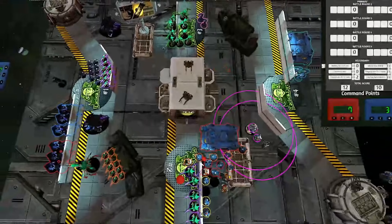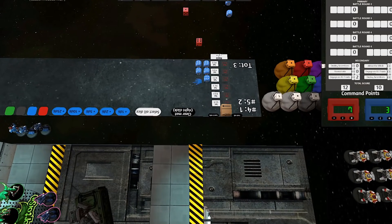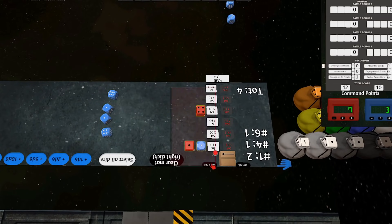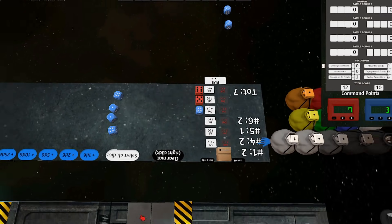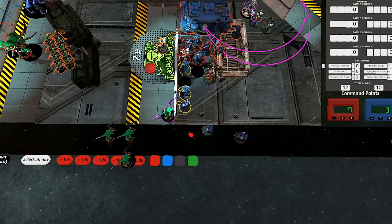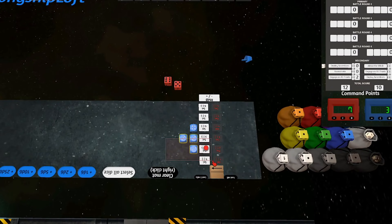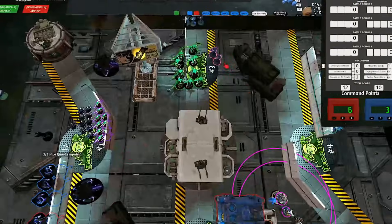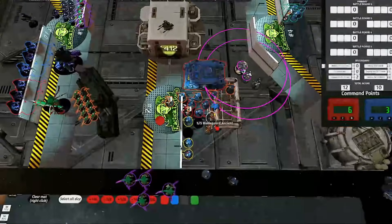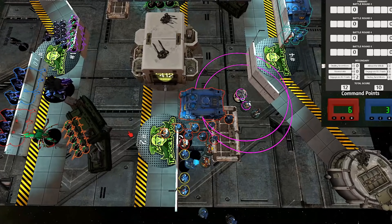Moving on to weaknesses of this style of list: it doesn't do a great job of scoring secondaries, so most of the time you'll be getting around 30-ish VPs off yours, meaning the list doesn't win very big — most wins will be in the high 70s, low 80s, and the elusive 100-0 is pretty rare. It also has some specific bad matchups. The most glaring weakness is hordes like Orks or Daemons — the high value of all the attacks means you can probably shoot 30 models to death a turn, but it's not a very efficient trade for your artillery. Tyranids are also uniquely affected by negative hit modifiers because of their interaction with Symbiostorm, so lists sporting a lot of those can be problematic.